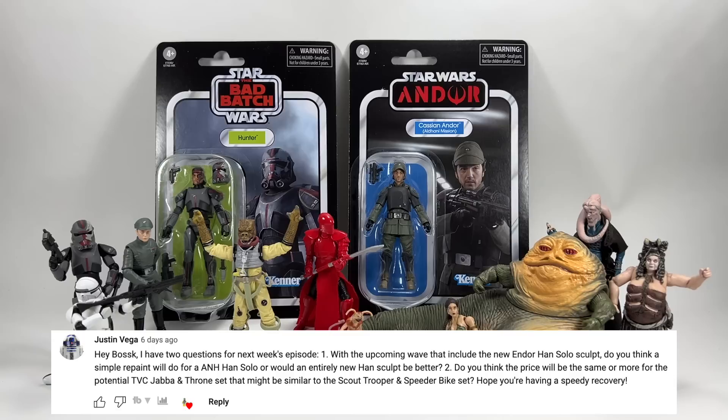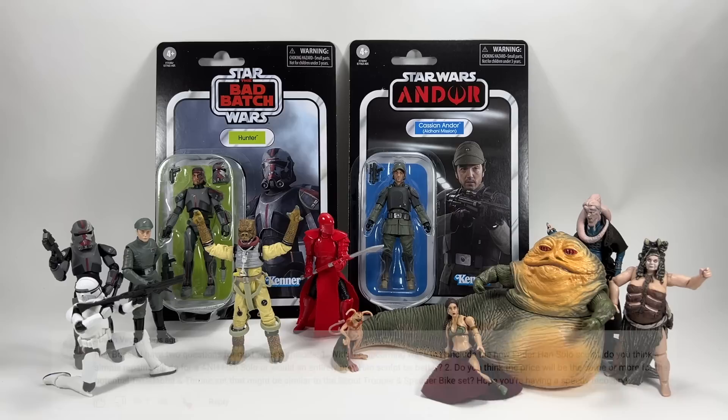Justin Vega asks two questions: one, with the upcoming wave including the new Endor Han Solo sculpt, would a simple repaint work for a New Hope Han Solo, or would an entirely new sculpt be better? Two, do you think the price will be the same or more for the potential TVC Jabba and Throne set, similar to the Scout Trooper and Speeder Bike set? On the Jabba set — I really hope that's going to be a thing. In terms of price, I'd say no more than 35 to 40 pounds, with Jabba, some accessories, and maybe another figure.